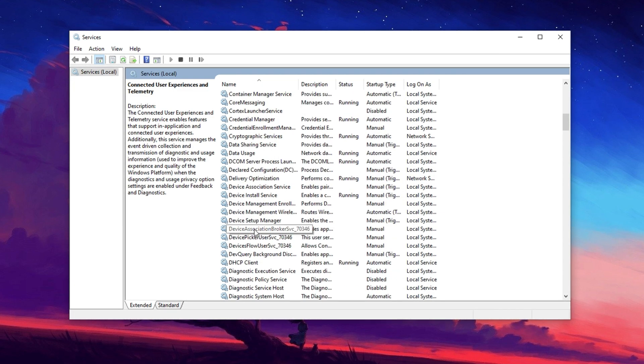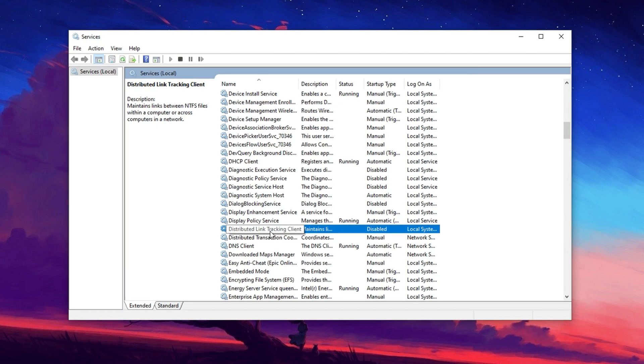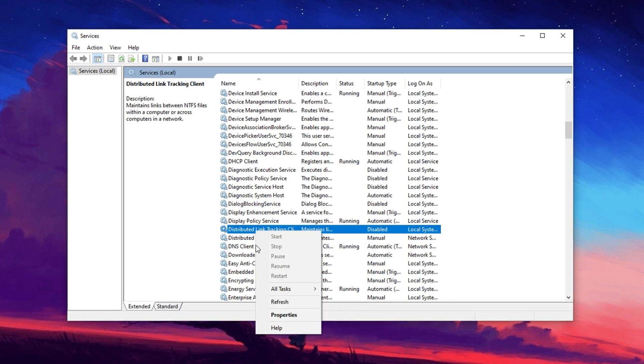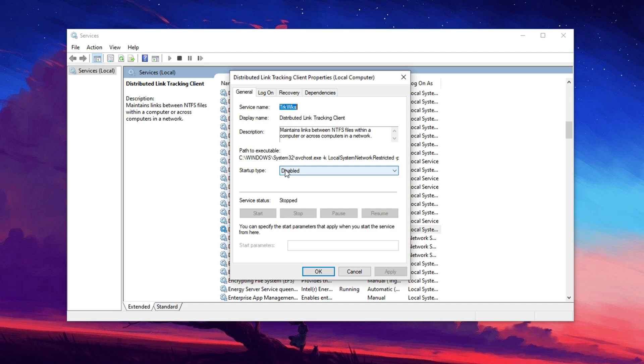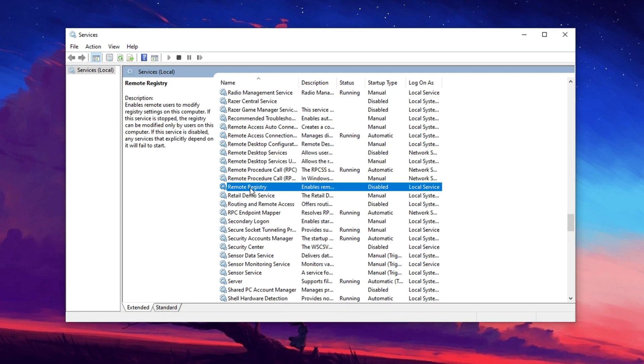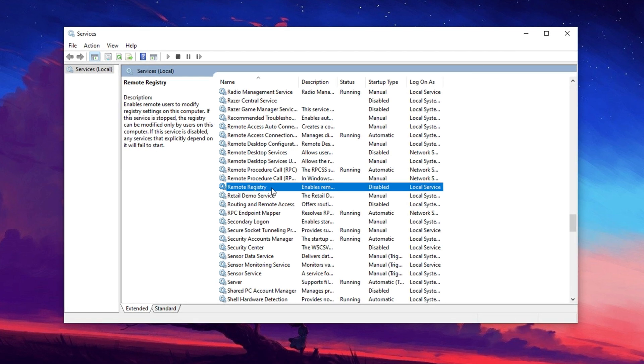Similarly, find Distributed Link Tracking Client under the D section. This service is mainly used in network environments, and if you're not on a network that requires it, you can disable it the same way — right-click, go to Properties, set Startup Type to Disabled, stop the service, and apply the changes. Another unnecessary service is Remote Registry, located under the R section. This allows remote access to your registry settings, which is not needed for most users and can even be a security risk. Disable it by following the same steps.